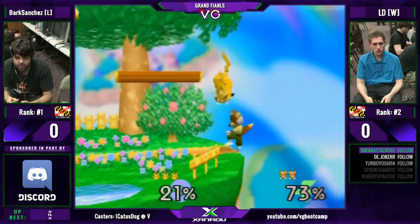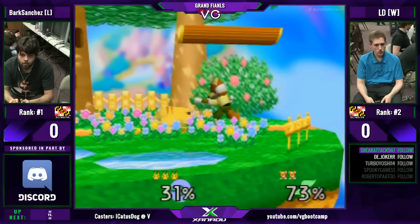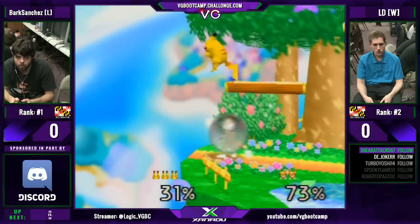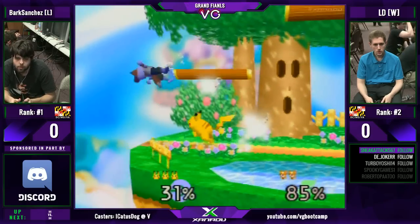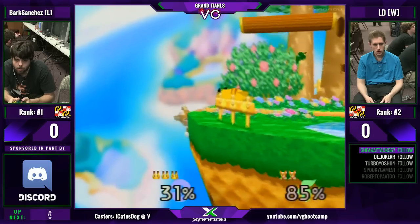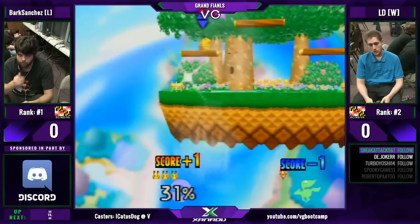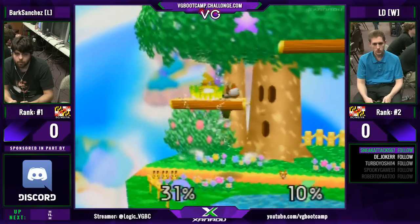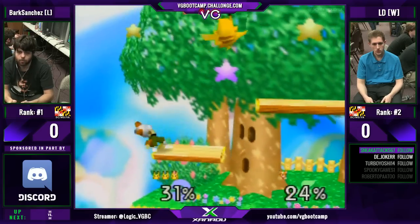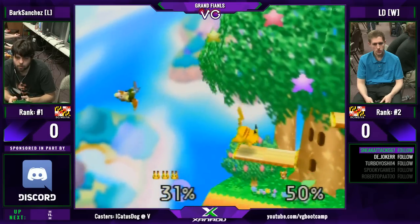Second place — no good. Bark with LD off stage. LD manages to grab the edge after the forward air. Bark gets out of there. That's what LD's been doing to Bark today for shield pressure — he's been jabbing him, then turning around on the other side of the shield. And I think he does that a lot when he's worried about getting grabbed. Because a lot of people, once they shield that jab, they'll immediately go for a grab. So by pivoting around, he avoids the grab.